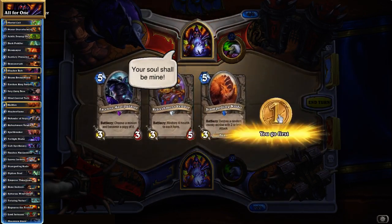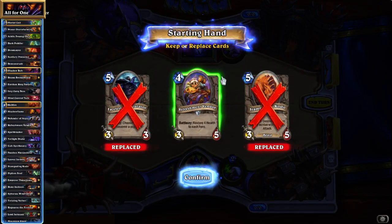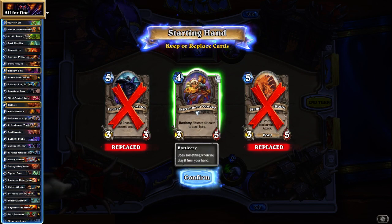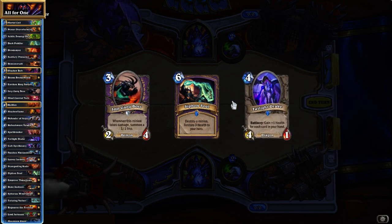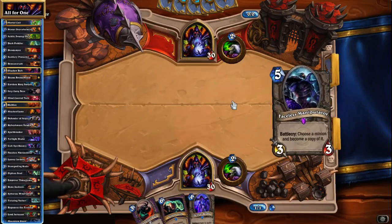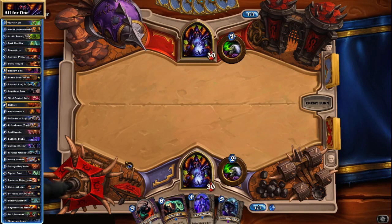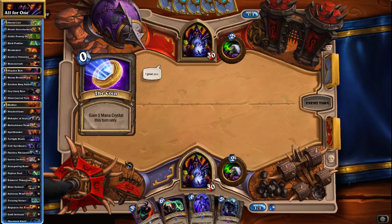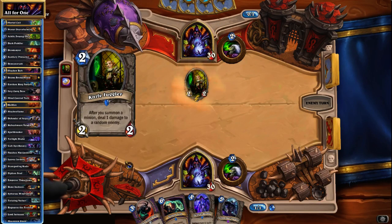At the point where a Mana Wyrm becomes a 6-3, it's basically like the Tunnel Trogg, right? Sometimes you just can't really beat their early curves. Refreshment Vendor when going first is not good enough — we need some early interaction. Rather slowish start, so they might be able to curve us out. Should I really have kept the Hellfire against a Mage? I don't think so. I don't think that's correct, but I could definitely be wrong.